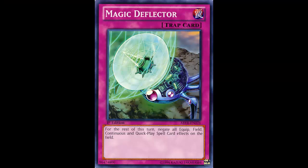Hey guys, welcome back to the card review series. So as you can tell, I'm kind of running out of cards to talk about, so right now I'm just going to do a couple of suggestion videos. Today we are looking at Magic Deflector — it was suggested by Wesley D. Reeter, or Reuter, I'm not sure — so we're going to go ahead and look at this card and see how it would fare in today's current meta.